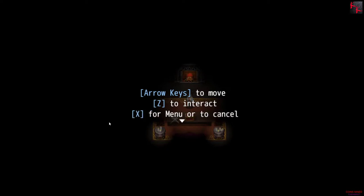Arrow keys to move. Z to interact. X for menu or to cancel. I have no cam today because I am sniffly, sneezy, extra cheesy.